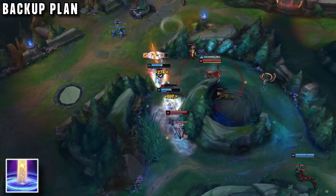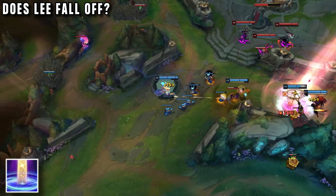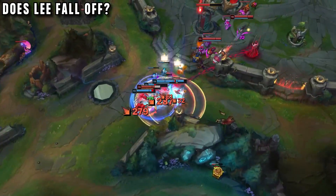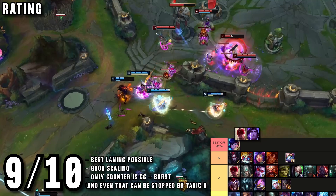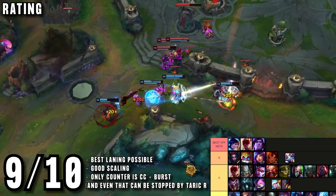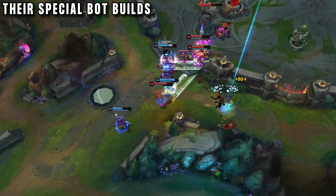There is no support with a better teamfighting ultimate in the game. The other negative — that Lee Sin is an early-game champion — also isn't a problem with this combo, because of Taric's special damage-enabling build, which means Lee Sin doesn't actually fall off. So for me this is definitely an S-tier pick, and I think you could argue it's better than anything we've covered on this channel. It really isn't even that hard. But most importantly, here are the special Lee Sin and Taric builds for this duo that you need to follow if you want it to work.